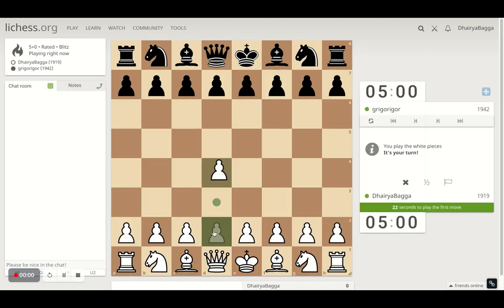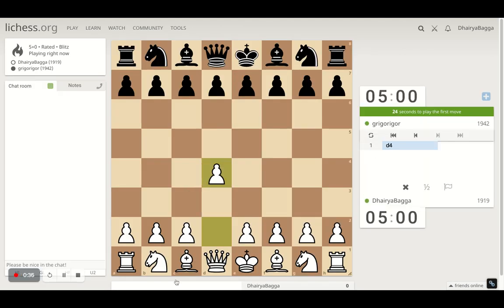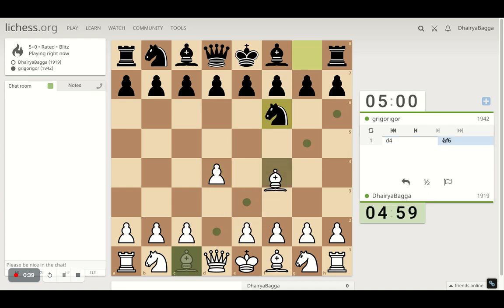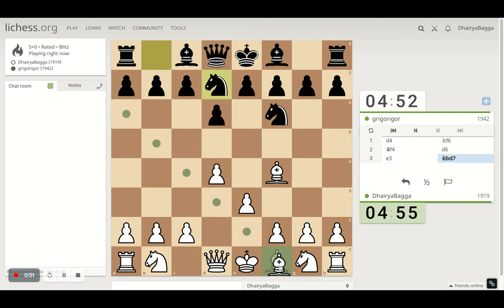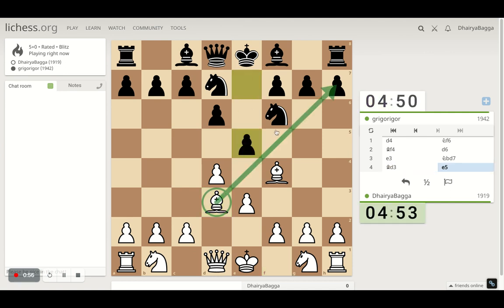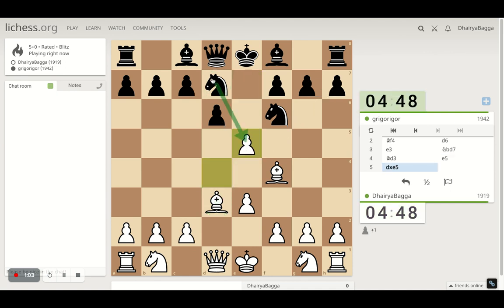I've got the white pieces here. I'll play the London System setup — starts with d4, bishop comes on f4. You can place your pieces in respective orders irrespective of what your opponent does. You can play pawn to e3, knight to f3, bishop to d3, trying to develop the bishop eyeing the right diagonal towards the king. If the opponent takes with the knight you can take back, and if they take with the pawn you can just pin the other knight.